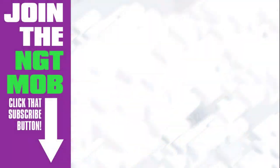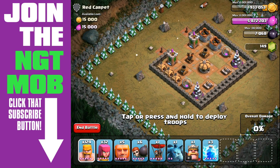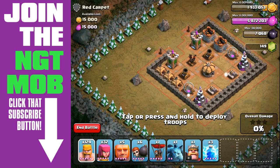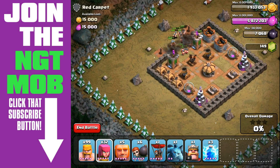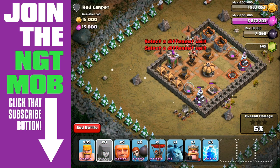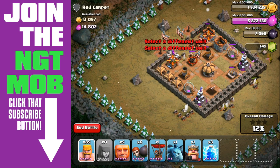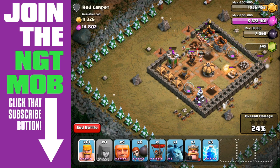What up guys, Spider here on mission number 29 of the single player base for Clash of Clans. This is Red Carpet — the loot is 15,000 gold and 15,000 elixir. What we're going to do is spam some barbarians in that top-left part of the base, try and take out those archer towers, avoid those mortars, and bring in four sets of archers. The problem is these wizard towers make short work of the archers.